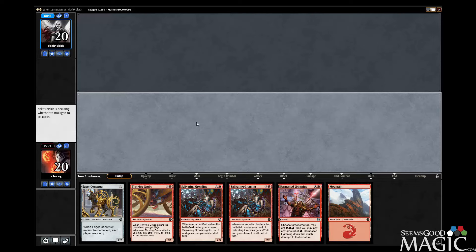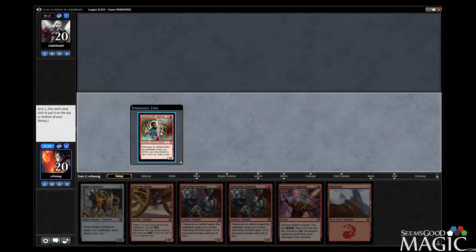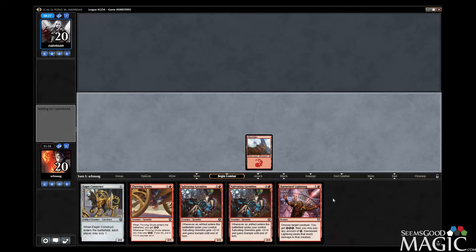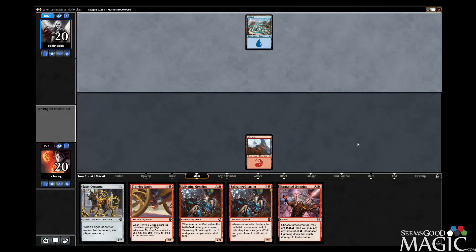They're going to decide if they're going to mull again. Wow, it's five o'clock, gotta eat some din-dins. I want a pizza for dinner. What are you going to have for dinner? Food, most likely. Get me a land! Land! Those one-land keeps — but going to five is bad. Land!